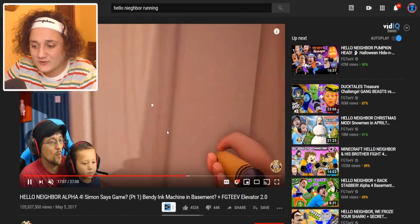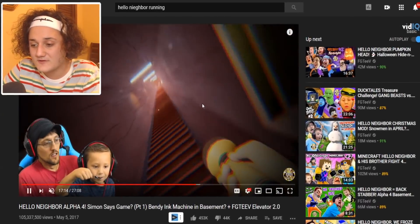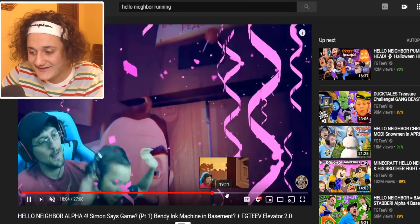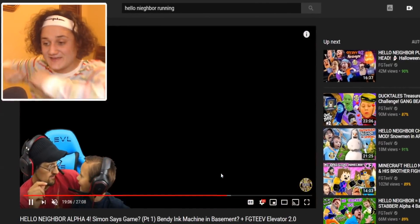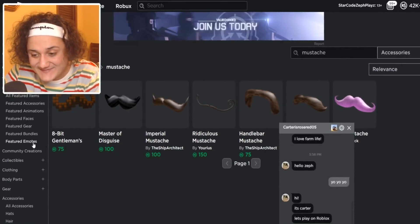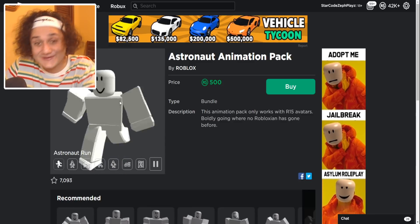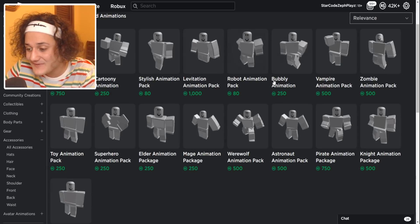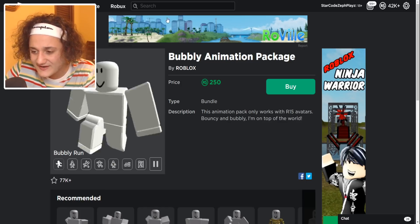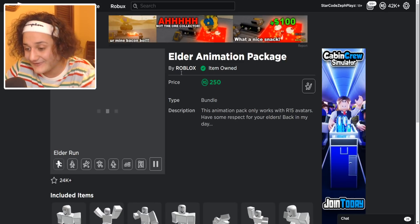I'm trying to find somewhere in a video to see how Hello Neighbor runs, because we need to know this for the animation. There he is - he kind of runs back and forth like this. So if we could find some sort of animation on Roblox that runs exactly like that I will be set. Does the astronaut one run like that? It kind of does! But maybe there's a better one. Let's try the bubbly animation - no, that's literally too bubbly. We need something more aggressive and mean.